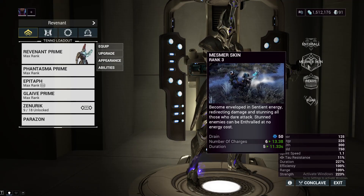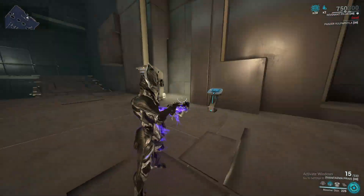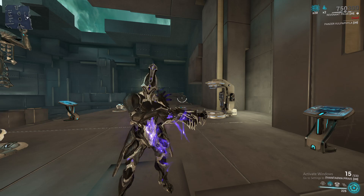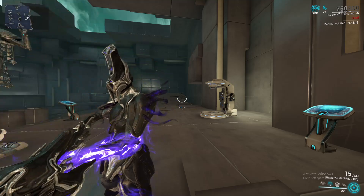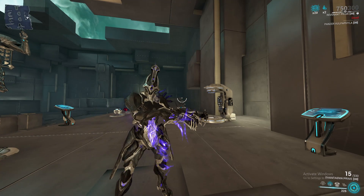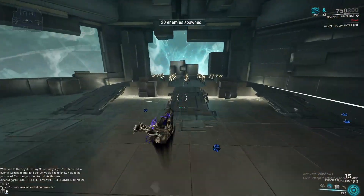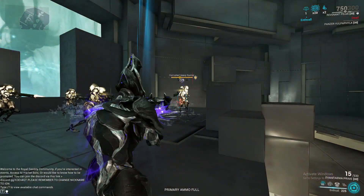Revenant's second ability is Mesmer Skin. Mesmer Skin is Revenant's tank ability — when you cast it, you will have 13 charges. Whenever you take any damage from status effects, bullets, or anything, you will just not take damage and become invulnerable for one second. Any enemies that shoot you while Mesmer Skin is up will become stunned for five seconds, and you are then free to cast Enthrall on them for no energy cost. You can see they shoot me, she gets stunned, I enthrall her, and I do not use any energy.